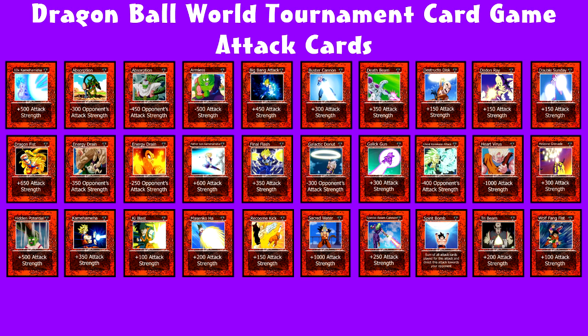Now for the attack cards we have: 10x Kamehameha, Absorption, Absorption 2, Armless, Big Bang Attack, Buster Cannon, Death Beam, Destructo Disk, Dodon Ray, Double Sundae, Dragon Fist, Energy Drain 1 and 2, Father Son Kamehameha, Final Flash, Galactic Donut, Gallic Gun, Ghost Kamikaze Attack, Heart Virus, Hellzong Grenade, Hidden Potential, Kamehameha, Key Blast Basenka Ha, Raccoon Kick, Sacred Water, Special Beam Cannon, Spirit Bomb, Tri Beam, and Wolf Fang Fist.